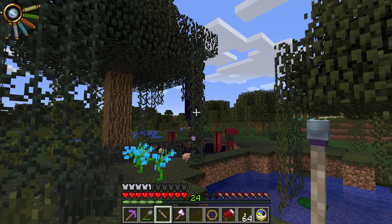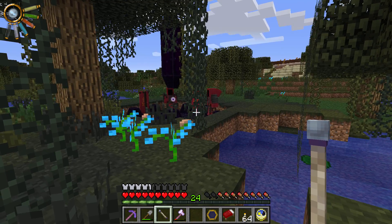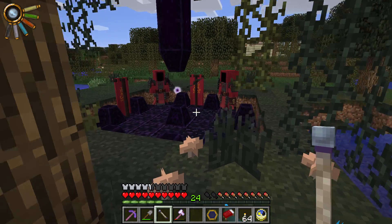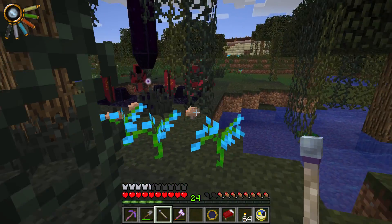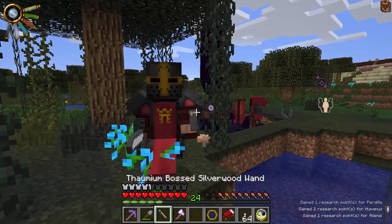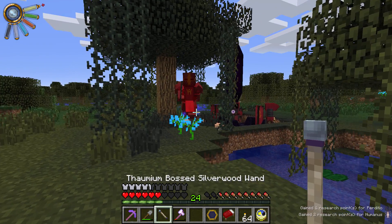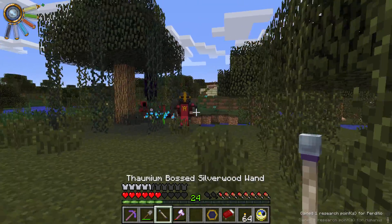Okay, looks like we've got another one of these Eldritch Monoliths. What the heck is going on here? You're a Crimson Knight. Four hearts of damage. But I did manage to scan him. So you're a Crimson Knight.